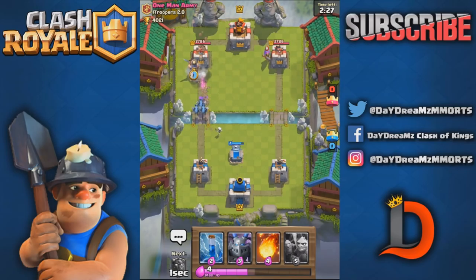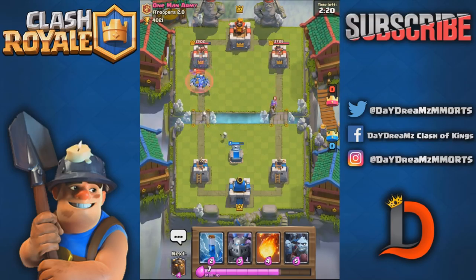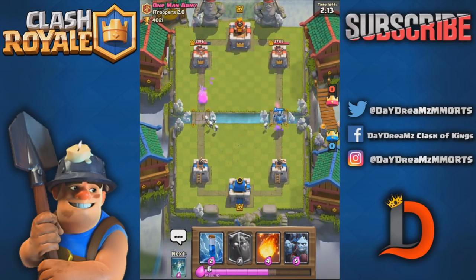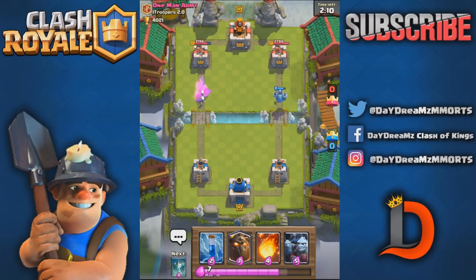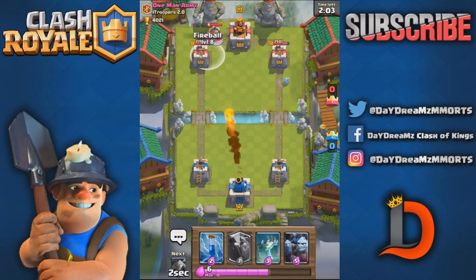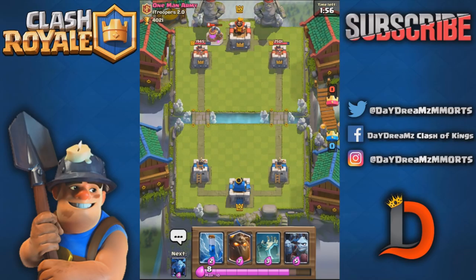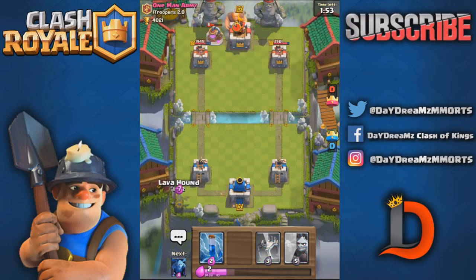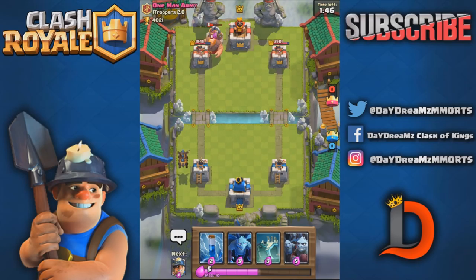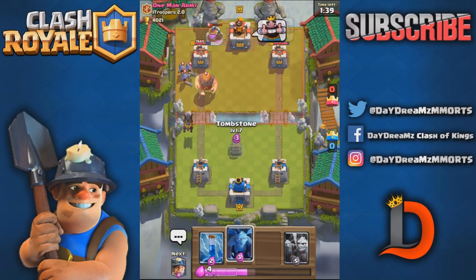I don't have a good starting hand. We'll try to tank for these skeletons and minions. We'll play Valkyrie - should be able to chop that up pretty good. That's not good, I wanted him to aim at the skeletons but they went the other way. Cannot allow that. He's laughing, I don't know why. I like when he sends it down the same lane as me. We have to save enough elixir in case he has the graveyard. Oh, that's why he was laughing.